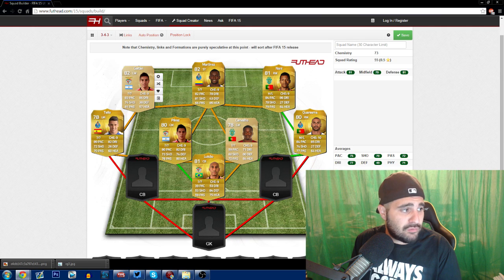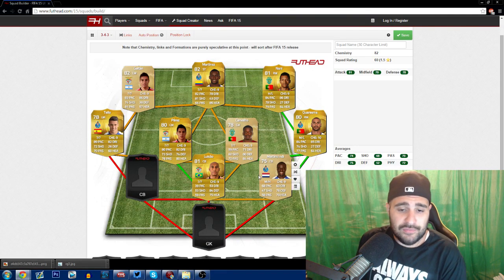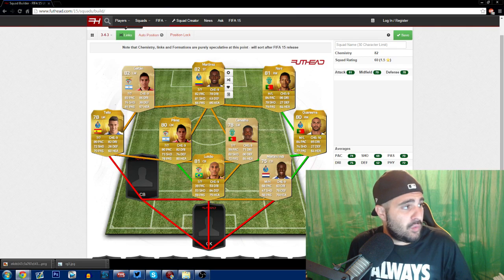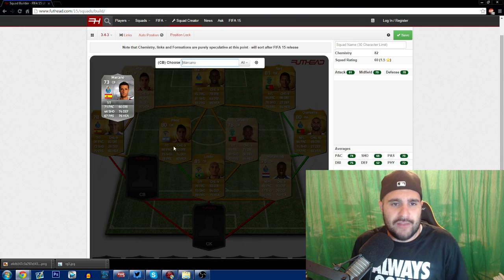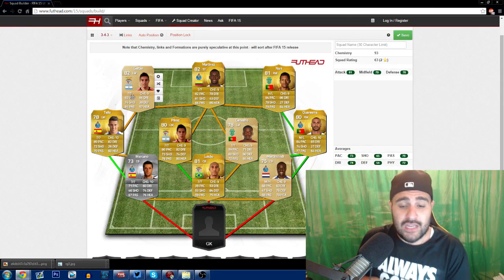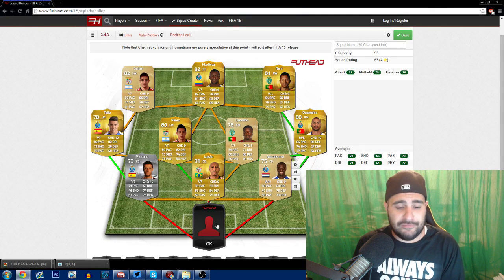Luisão is probably one of Benfica's bright spots in defense and he's not that slow in real life, which is frustrating. The next guy I'm running is from the Netherlands — he had a fantastic World Cup. I think it's spelled E-N-D-I — Martins Indi. He'll be the center back beside Luisão. He's only 75 overall, but he has a lot of pace which helps compensate for Luisão's slowness. The other fullbacks are silvers — one is 73 overall with 71 pace — but the full backs will help make up for Luisão.